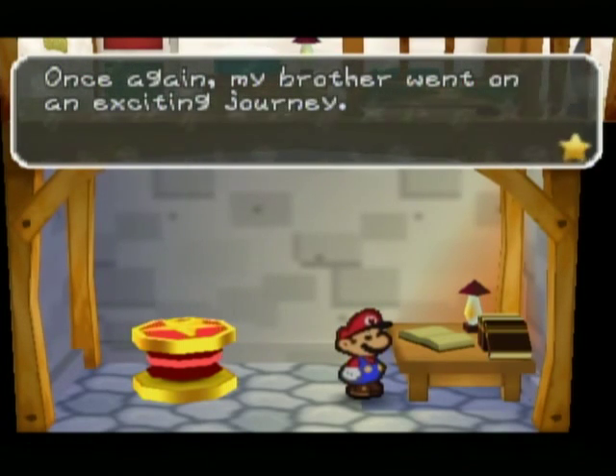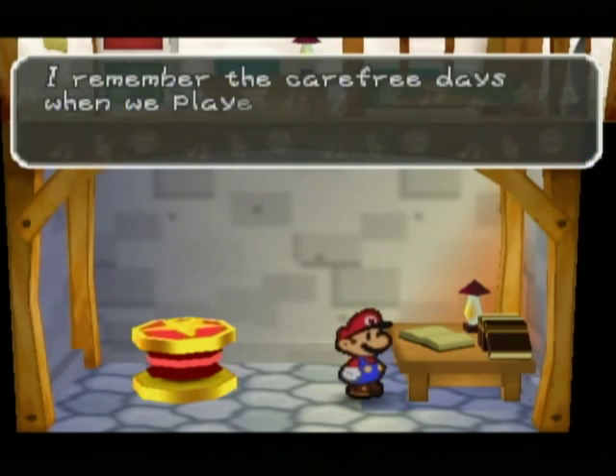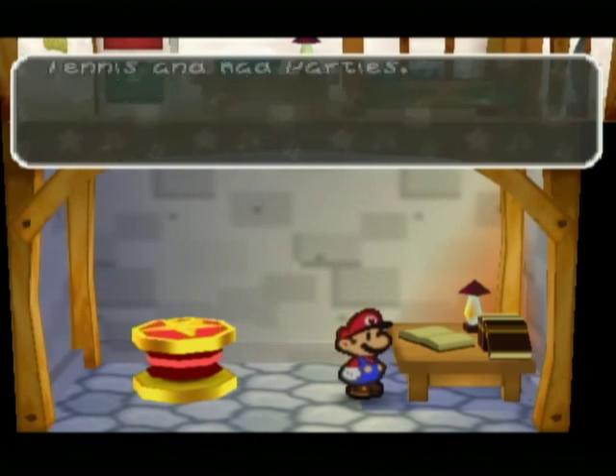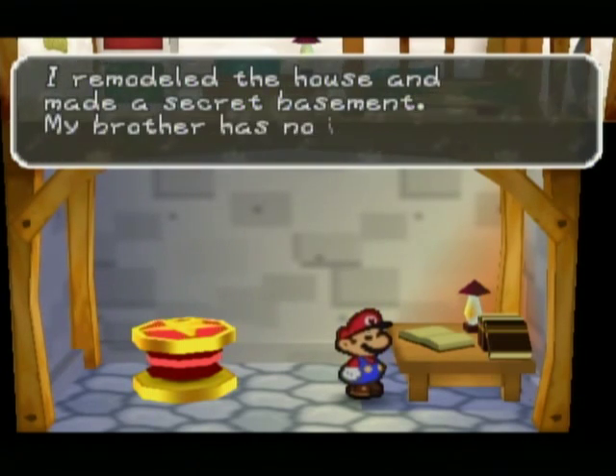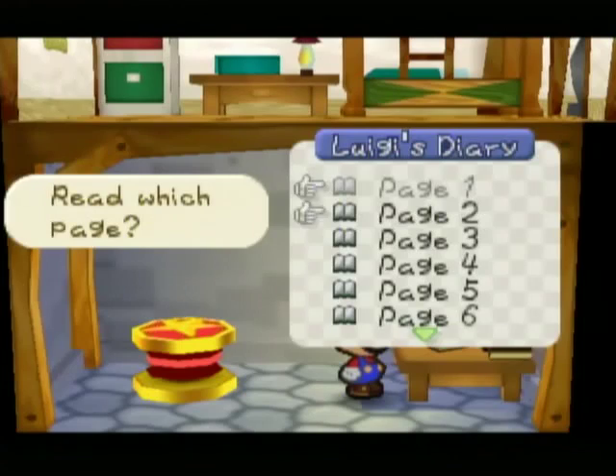So the other thing here is Luigi's diary. We get to see what Luigi was up to when we were off on our own adventure. And look at that — they reference golf and party games for the N64. Classic.